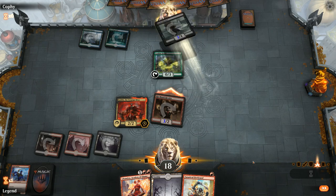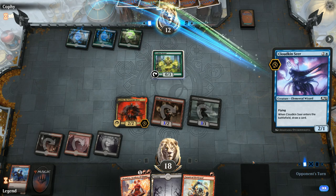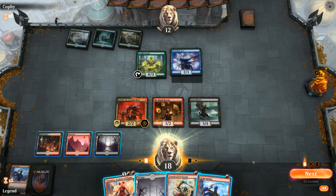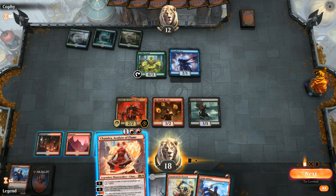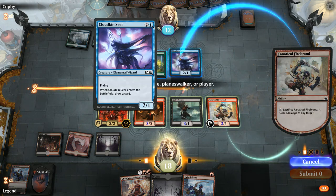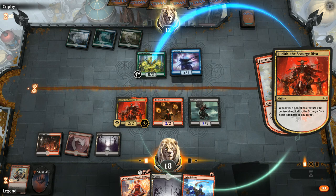We take two from the Blood Crypt in case we pick up another Reveler and can discard the swamp, since we need double red for Chandra. If we draw a Mountain we could play both Chandra and Firebrand next turn. Cloudkin Seer comes down — we play Firebrand, sacrifice it to deal one to the Seer and one to the Druid, so Judith can attack past the Druid dealing one more damage essentially.